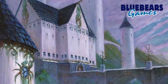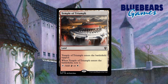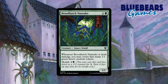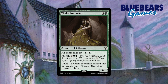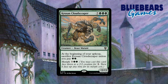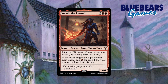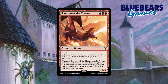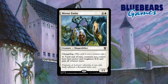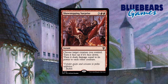I would remove Temple of Abandon, Temple of Plenty, Temple of Triumph, Temple of the False God, Wild Growth, Broodhatch Nantuko, Thelenite Hermit, Root Elemental, Crozen Colossus, Crozen Cloud Scraper, Tessac Judas Hellhound, Neheb the Eternal, Scourge of the Throne, Imperial Hellkite, Akroma Angel of Fury, Mirror Entity, Decimate, Showstopping Surprise, and Ransom Note.